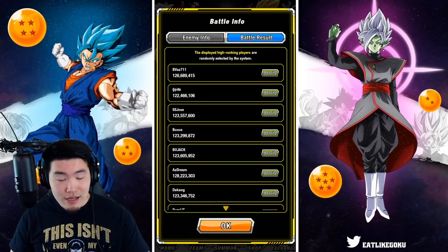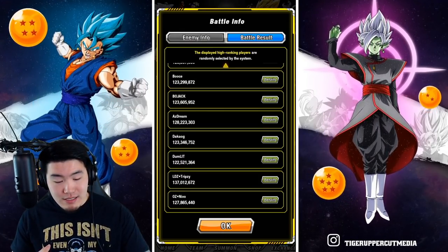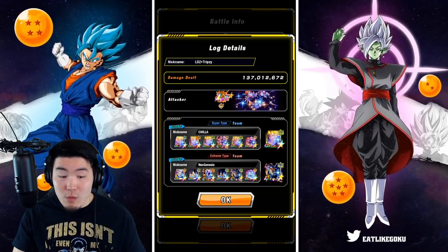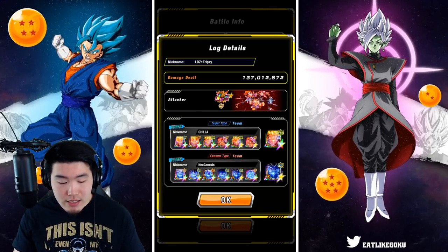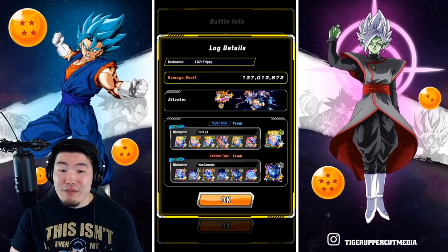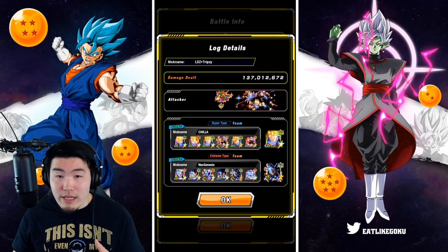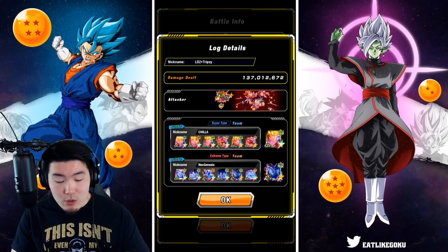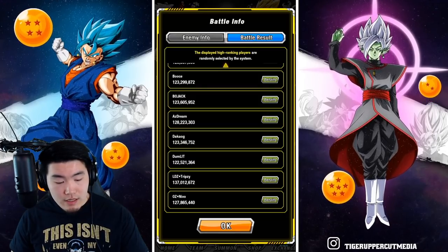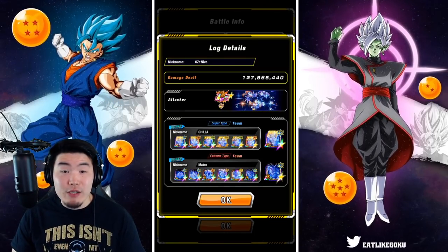Let's see — we got 126 million at the top, 137 million seems to be the best score here, and the attacker was the LR GT Trio. The Super Supporters were mostly GT Trunkses, then we have the GT Trio, and then the connector was the Tech GT Trunks. For the extreme side, he has a couple of Friezas, two Friezas, AGL Vegetas, and then two Babies, and the connection was LR Baby.